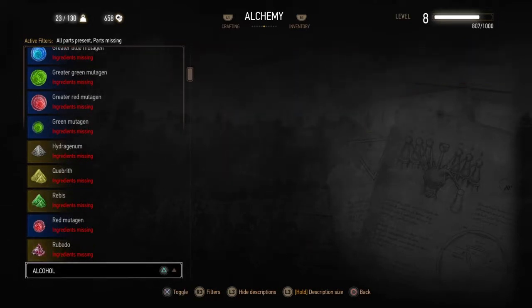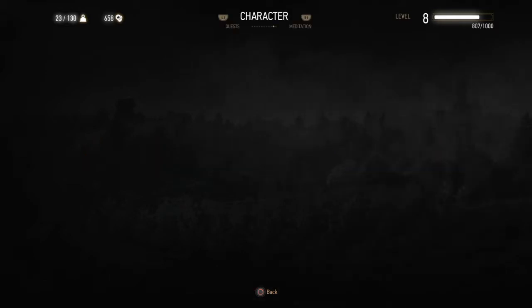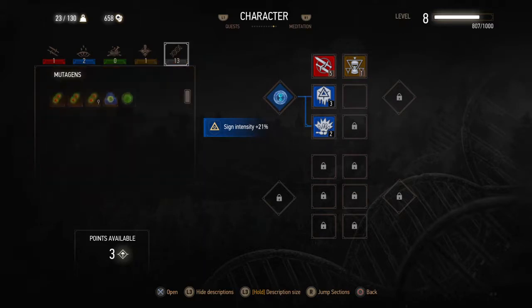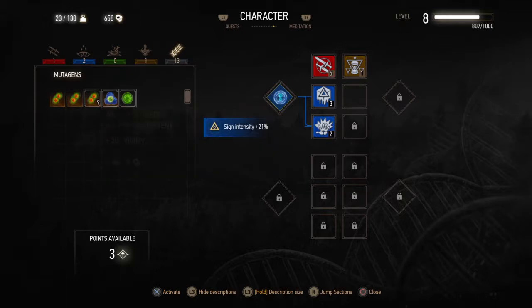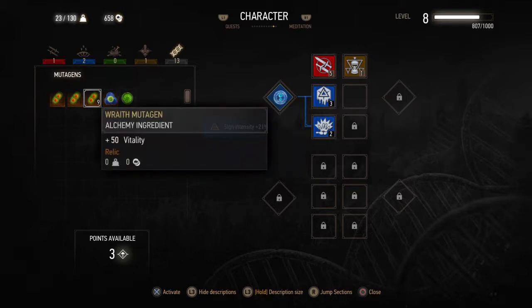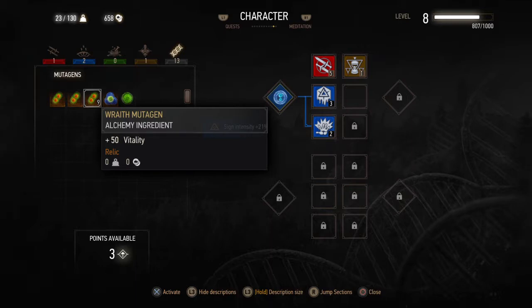Maybe we have not discovered... That's a red mutagen, and what is the color of this one? What kind of mutagens are they? Okay, let's check. It's a relic. But they're all relics. So that's green — so we have... So we were able to do the green, but we can't do the red. I don't know, is that red? Wraith.